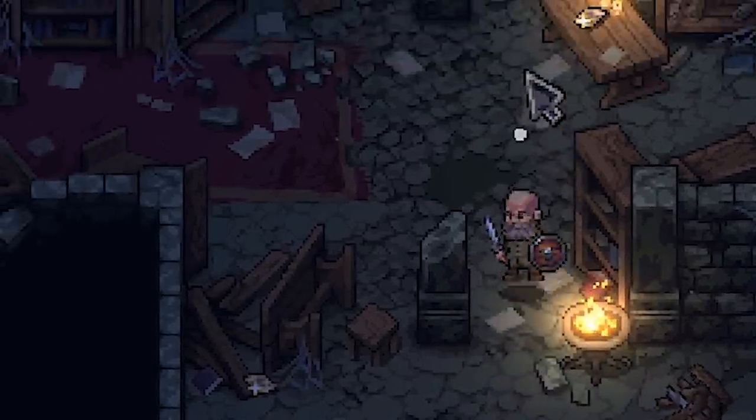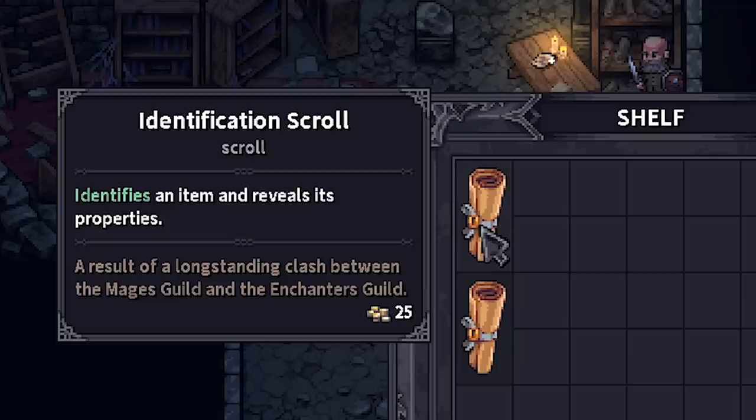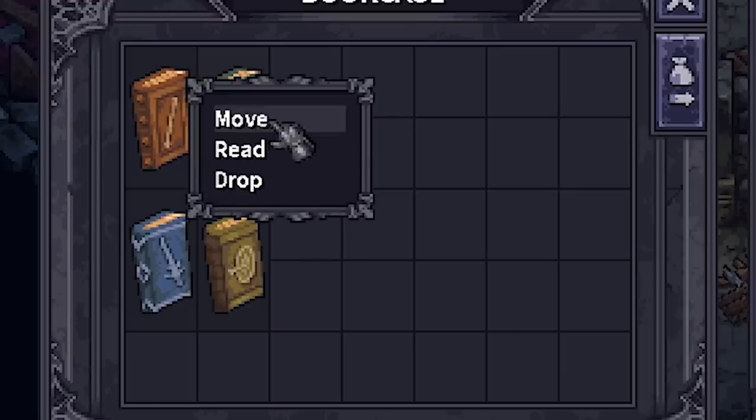The book can go, but anything valuable we're gonna keep. Diary page - I'm not here to read, I want to stab things with my sword. Another diary page. Just give me some gear. And we got identification scroll and identification scroll, and a whole bunch of books to read.